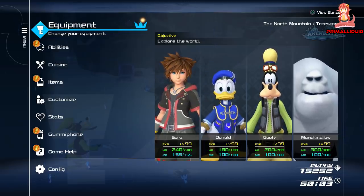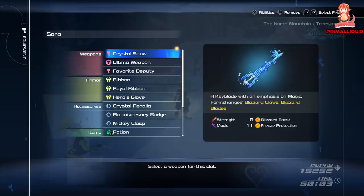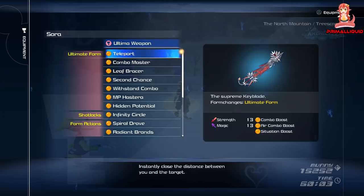The ultimate weapon is exactly what it sounds like — it is the ultimate weapon for Sora. It starts off with 13 Strength and 13 Magic, the highest any Keyblade can get. Even fully upgrading all the others, they still will not reach that level of Strength or Magic.